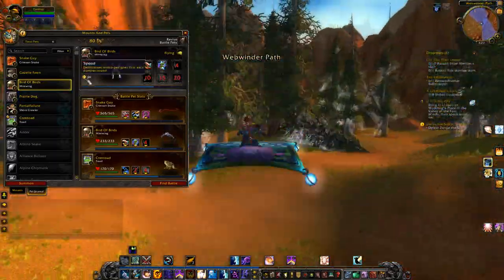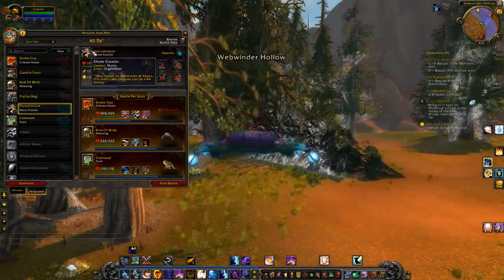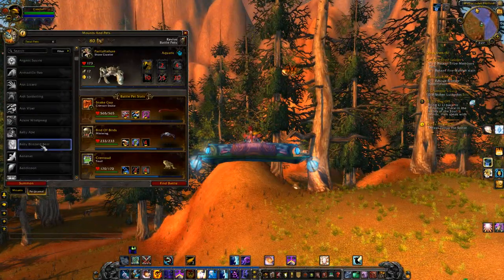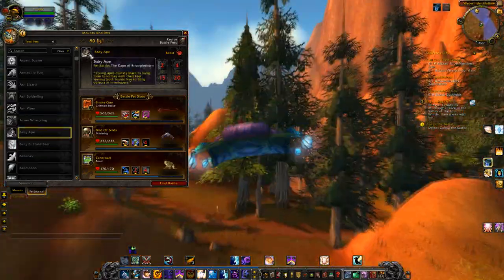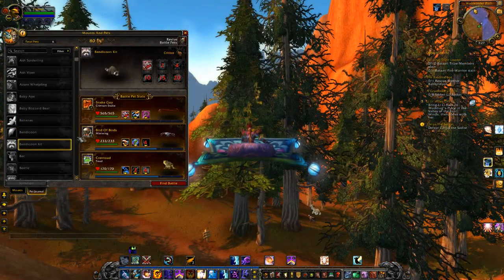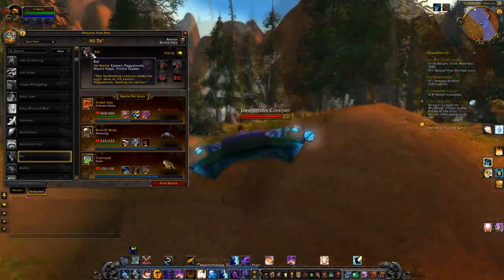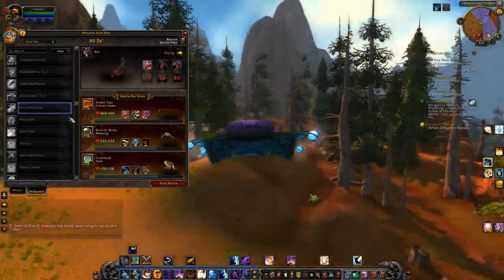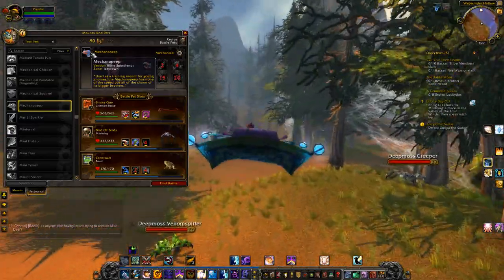It also shows their attack damage and their speed, which determines who goes first. If you hover over, let's say, the Baby Ape Pet Battle — the Cape of Stranglethorns — it shows you where to obtain the pet you want. And for the Bat Pet, hover over it and it says Pet Battles: Eastern Plaguelands, Mount Hyjal, and Terraceful Glade. So it does give you little tips on where to find these pets.